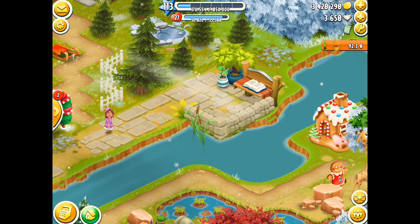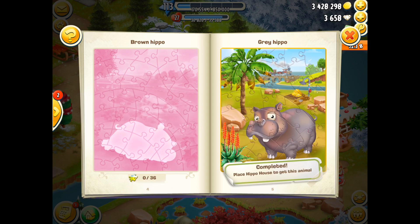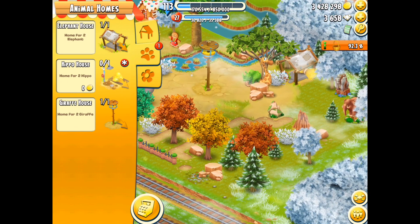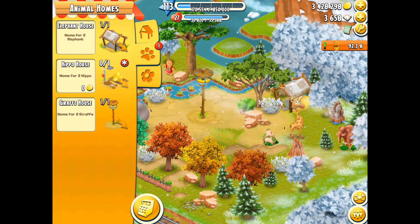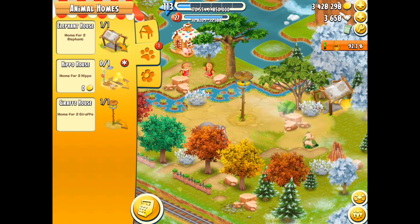That's right everybody, my puzzle book is bouncing up and down so this means a new animal is ready to be laid out and I've unlocked the grey hippo. That means I've now got the ability to have three animals within my sanctuary — the giraffe, the elephant, and now that gorgeous hippo. So let's place the house on down and collect my delivery.